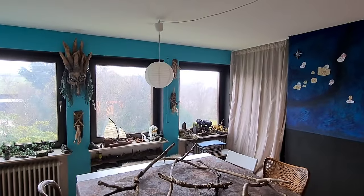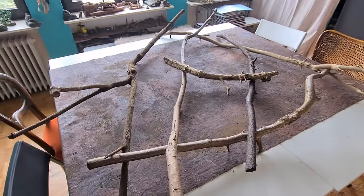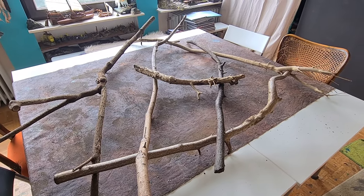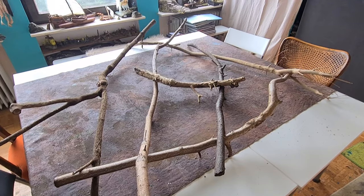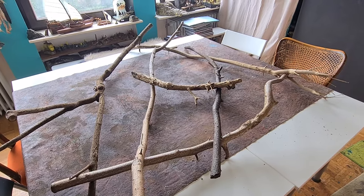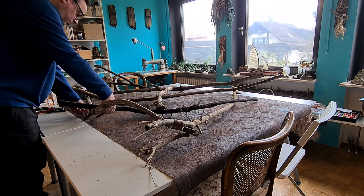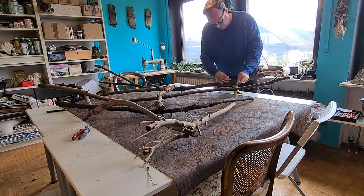I want to do more decorations in this room. I want to build some kind of chandelier — a witch hut chandelier, maybe. So let's take some wire and make one piece out of all those sticks.